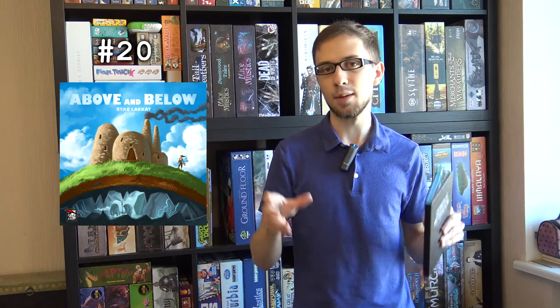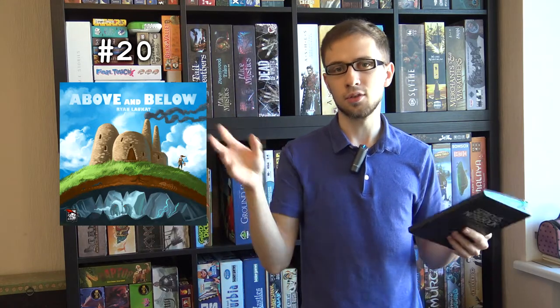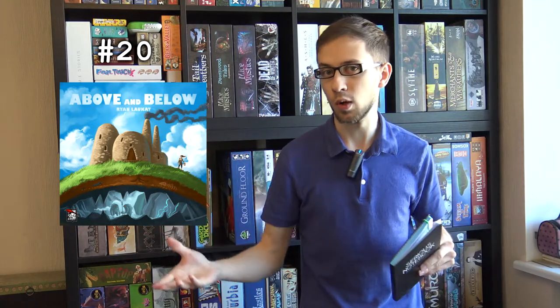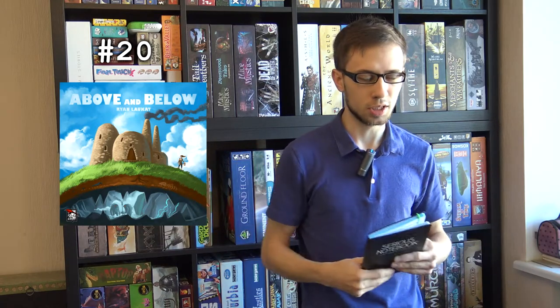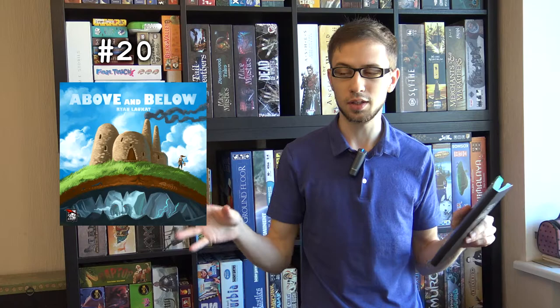So my number 20 is Above and Below. Above and Below is a worker placement Euro game with a storytelling element. The storytelling comes up when you go exploring — you send workers who have a dice value to get lanterns, which are resources for exploration. You roll dice to get a story number, another person reads it to you, gives you choices, you pick one and do a skill check. If you pass, you get extra resources, coins, or reputation.